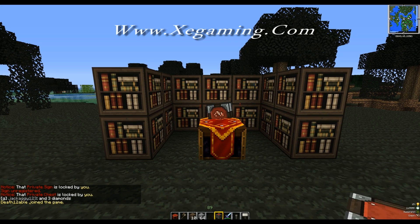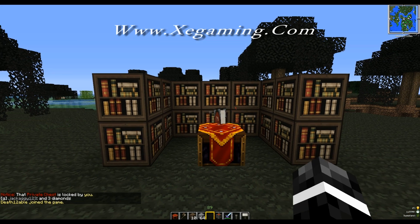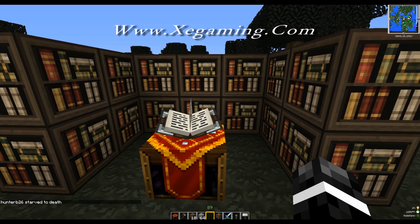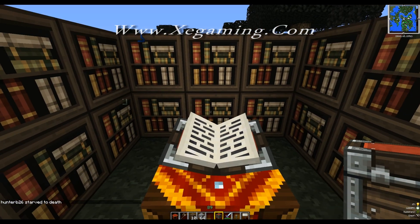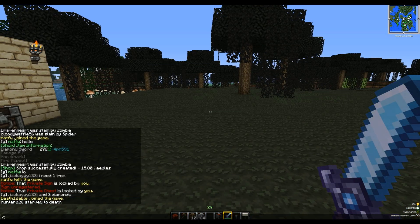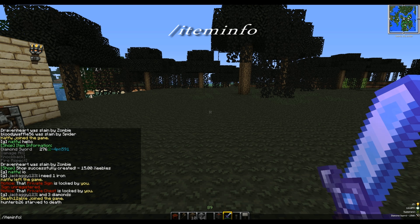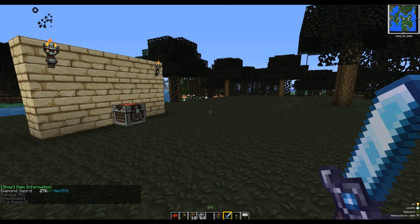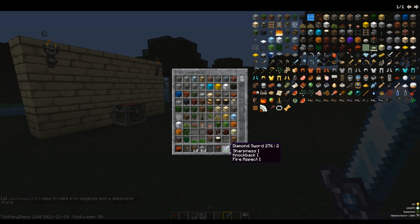Now we've come to selling enchanted items, and it's ridiculously hard to figure out. So after you've done your item and enchanted it, you simply do /item info, and that's going to give you — where you see diamond sword — the 276 colon 2, and then the dash 4 pn 5 9 1, which is actually the different layers of enchantment on your item. Here we see Sharpness 1, Knockback 1, and Fire Aspect 1.